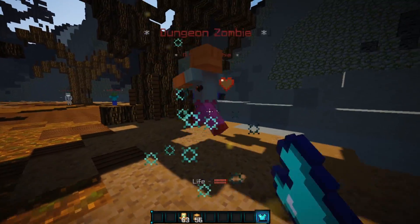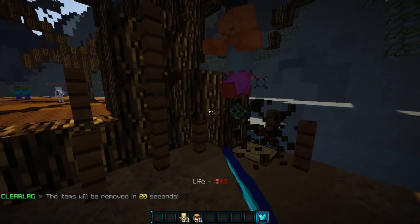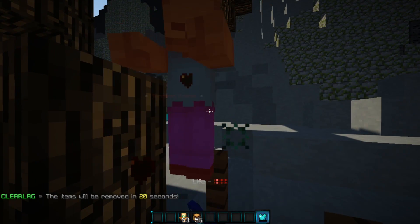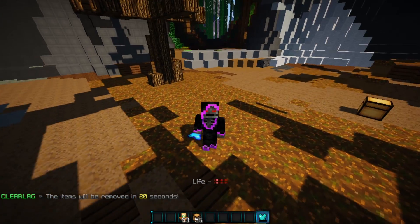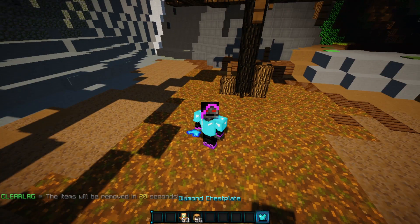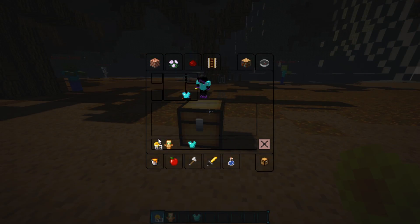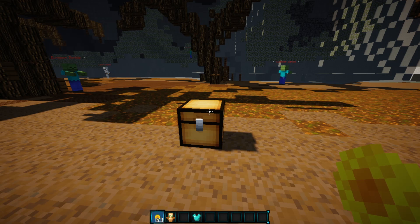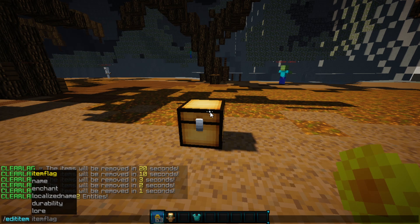Let's come over here and punch some zombies — it's applying the Sharpness 1 enchantment just like that. You can see the health going down, and there we go — we just got our Sharpness 1 diamond chest plate and it looks great. So let's go ahead and make some more, and for this I want to use a sunflower — let's actually rename these items.